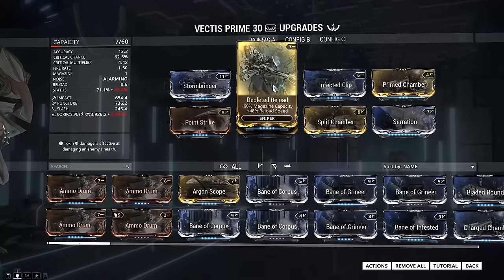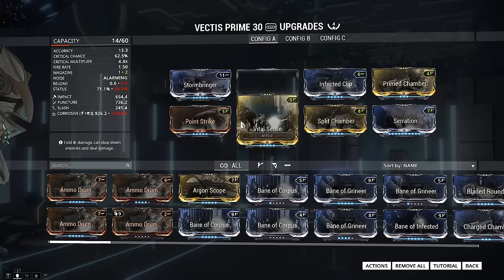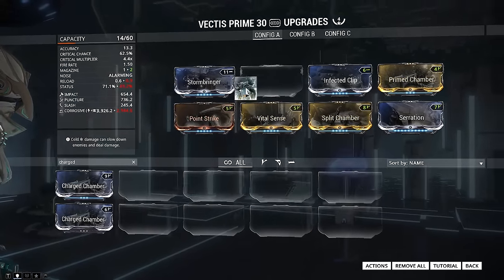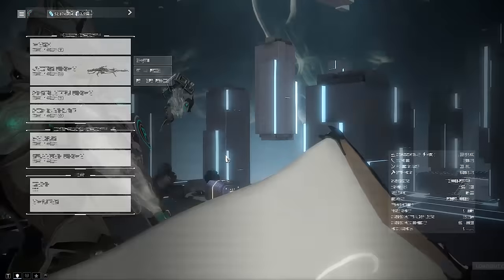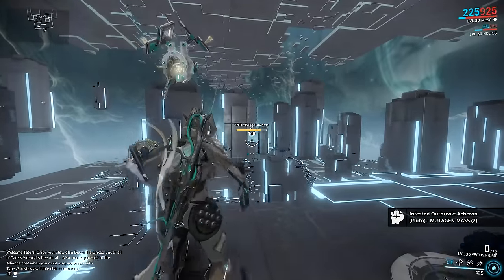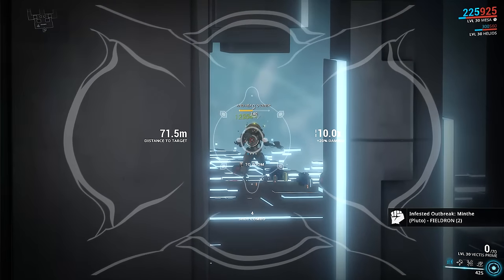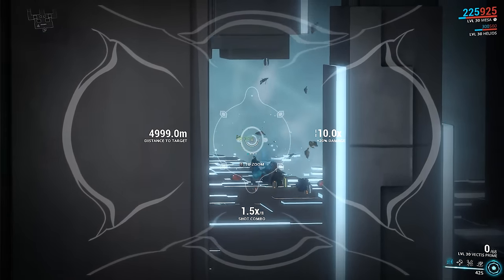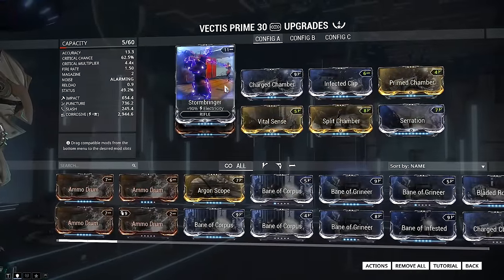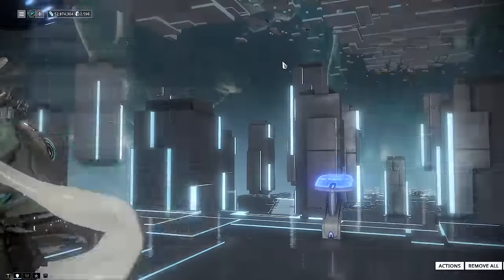When I was testing out Prime Chamber I jumped into the Simulacrum and stuck it on my Vectus Prime. My Vectus Prime build is pretty straightforward, so I switched out Piercing Caliber for Prime Chamber — and it was actually a nice damage boost. With Prime Chamber I could kill a level 140 Heavy Gunner in 3-4 shots, but without it took nearly double that. Keep in mind I'm in the Simulacrum without stripped armor, so in a group running Corrosive Projection it'll take a lot less.